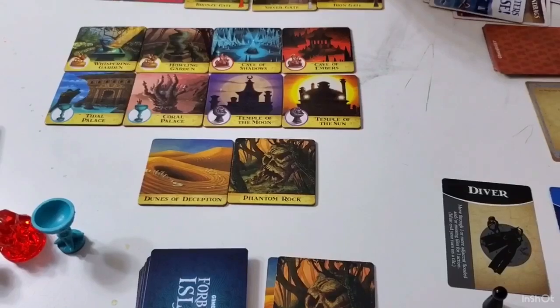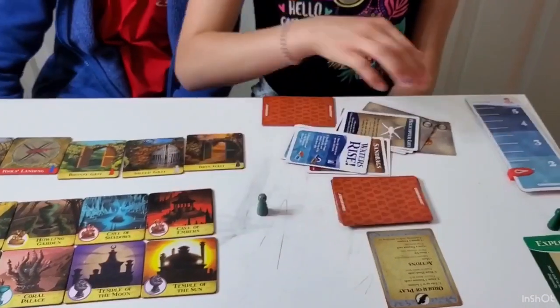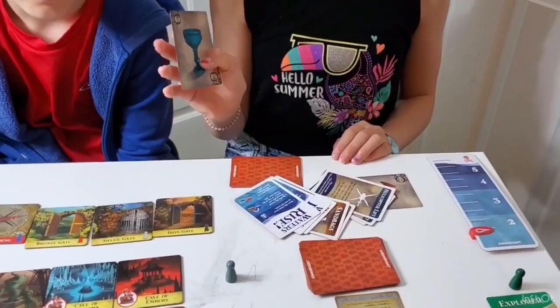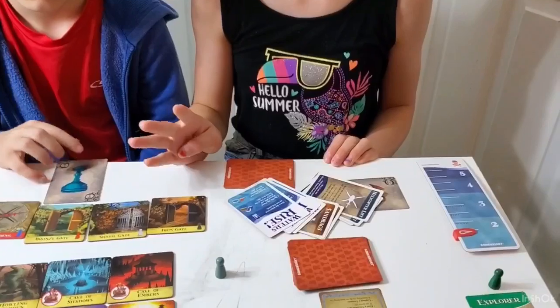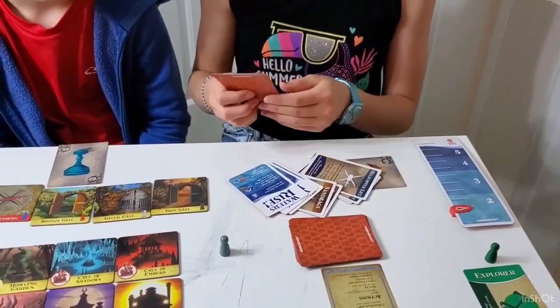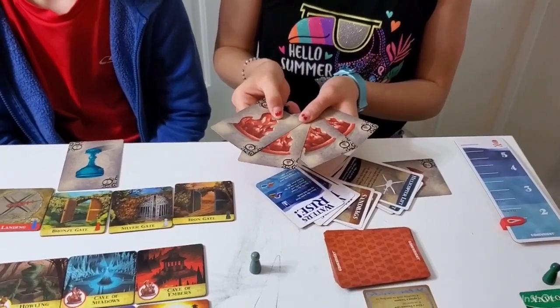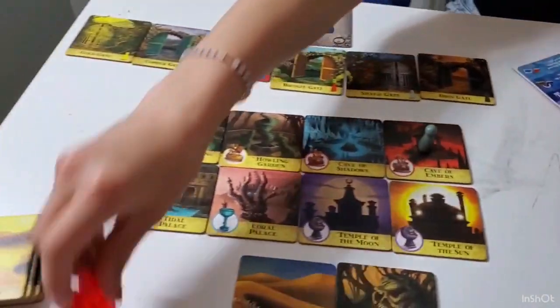The third action you can take is giving somebody a treasure card. If you don't want a card or someone else needs it, you can give it to them. The fourth action is capturing a treasure — if you have four of one card, you land on the matching space and capture the treasure.